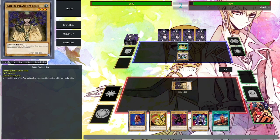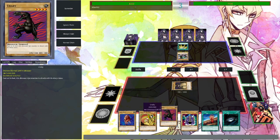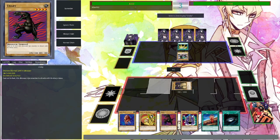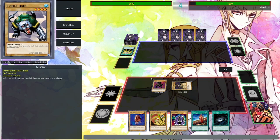Rogue Doll is the highest attacking monster without a tribute — that monster has exactly 1600 attack. So you can't get over it, but what can get rid of your monster is Urabi. That's pretty chunky — Dino DNA! I can't wait to get finished with Raigeki because I have two monsters on the field.